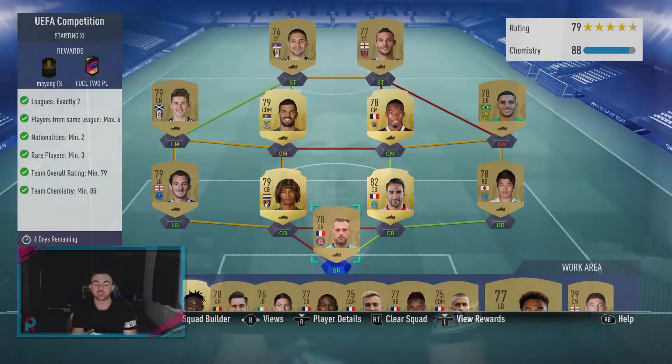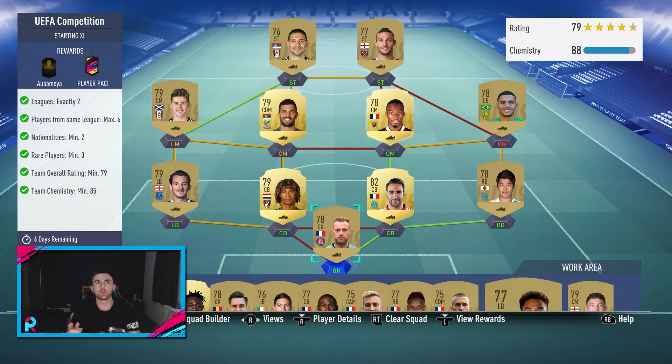What is going on guys, it's Sam bringing you a brand new video — this is another FIFA 19 video. This is actually the first SBC we've done this year, and this is the UEFA competition — a Champions League SBC where you get, I believe, two Champions League players in a pack, and then you also get Aubameyang as a loan.